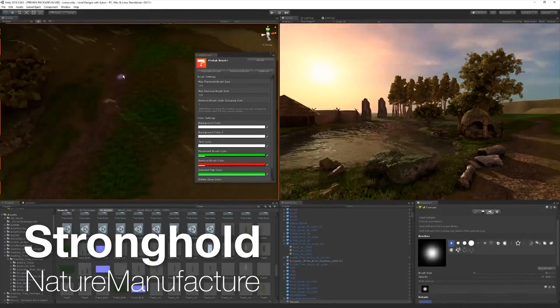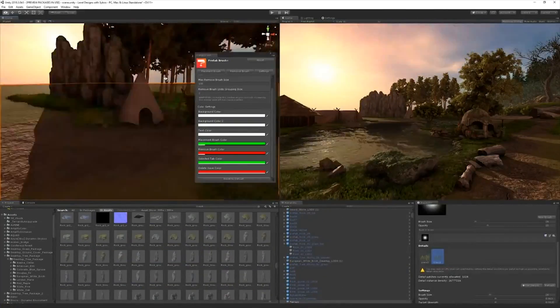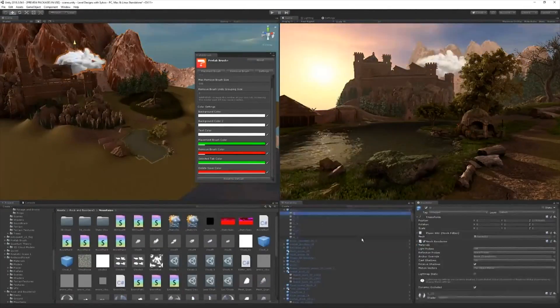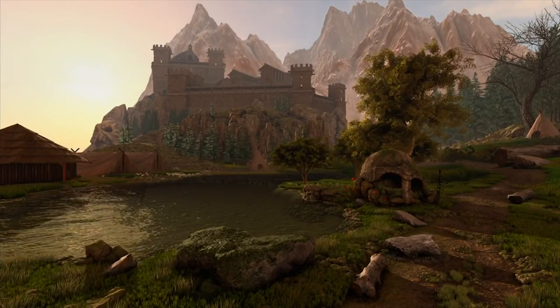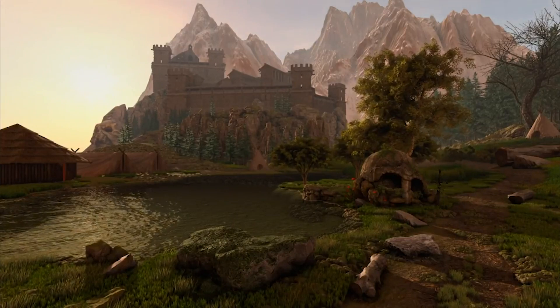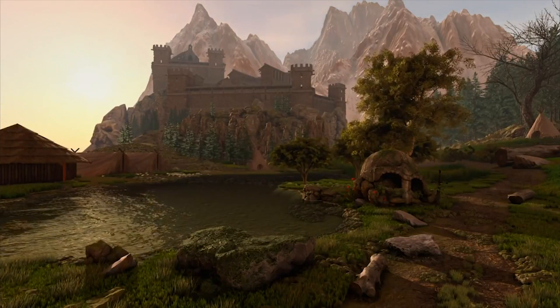Moving on to number sixteen, we have Stronghold by Nature Manufacture. This pack contains a set of medieval style models that you can use to build a fortress or a city from the Middle Ages. I personally like the quality of these assets and I've been able to use some in my last level design video on the channel. You get access to 146 prefabs including buildings, fortifications, fences, wooden constructions, and more. On top of that, you also get access to 50 types of flora and 19 sets of photo-scanned rocks.